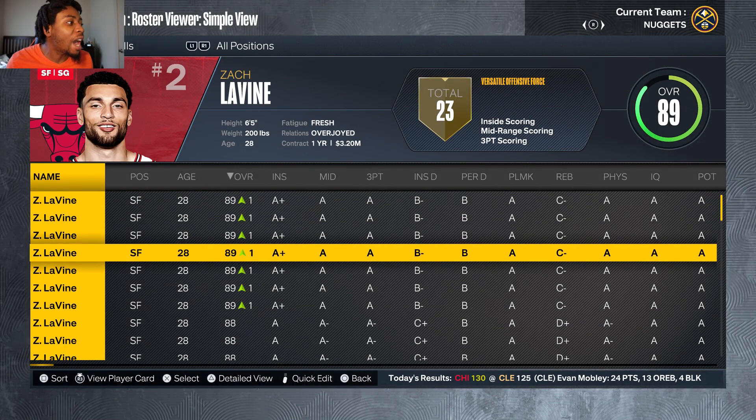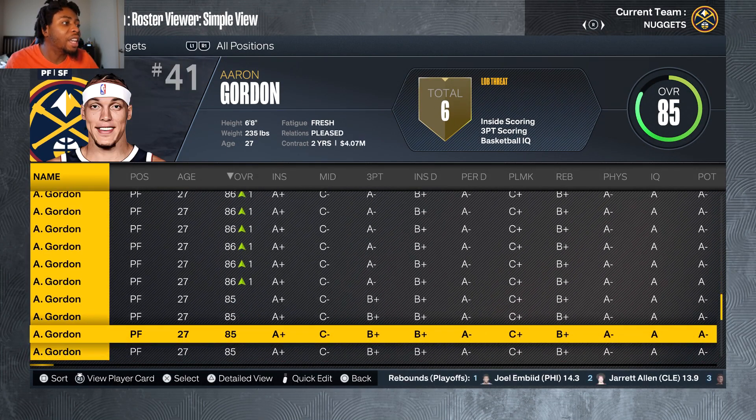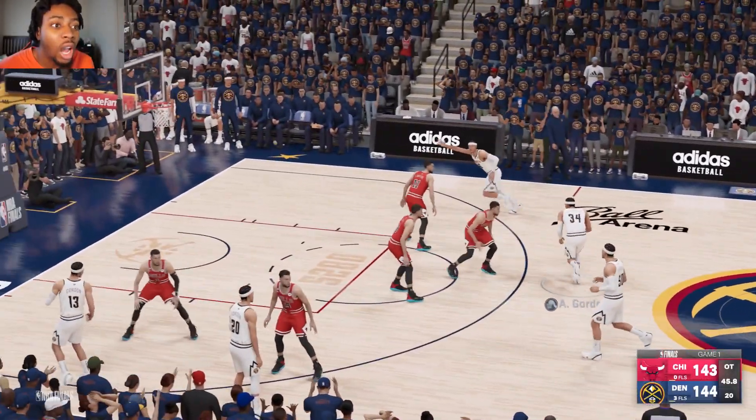What's up guys, it's 8th, and today we have five Zach LaVines versus five Aaron Gordons in a best of seven, and we're gonna see which one comes out on top. I know Zach LaVine is clearly the better player, but Aaron Gordon does have the size advantage and is the better defender. There's gonna be some high-flying dunks. Before we start the simulation, comment your predictions down below — who you think is gonna win. Let's get into it.